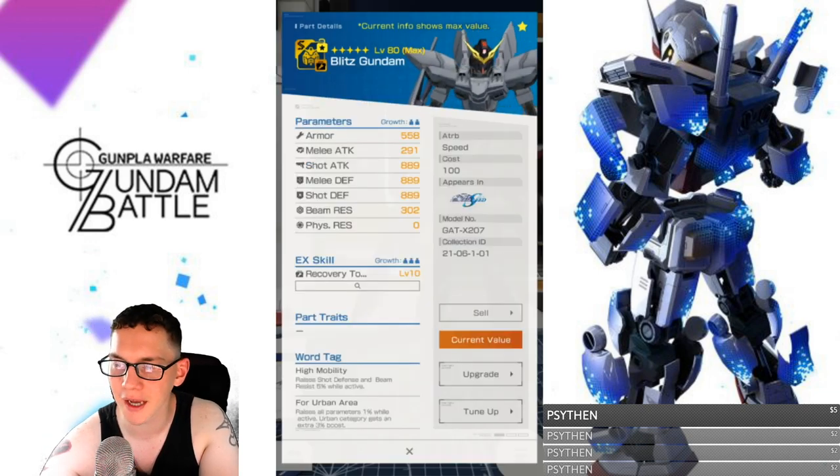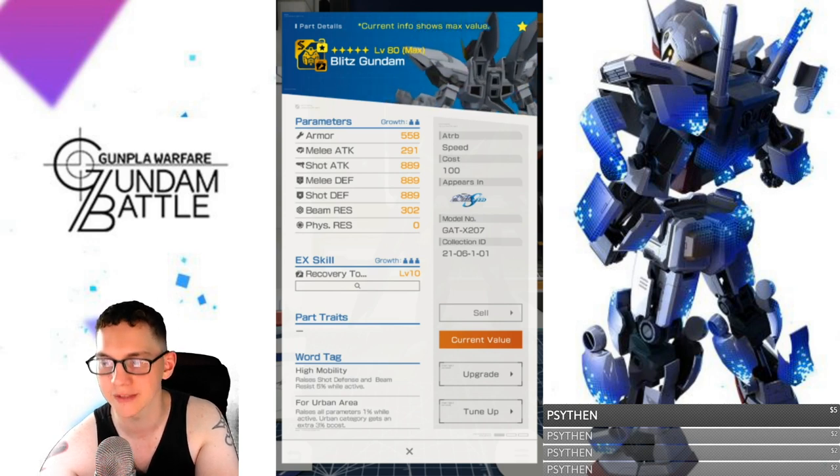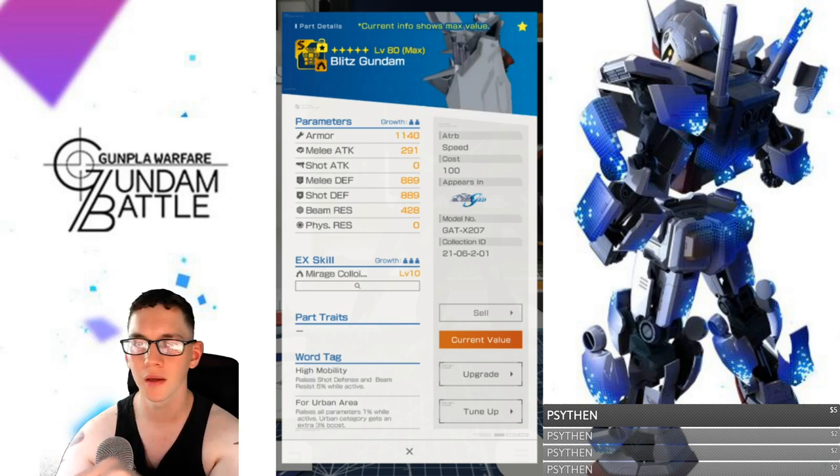The word tags are going to be high mobility, which raises shot defense and beam resistance by 5%, and then urban area — parameters are a 1% increase, and 3% when you're in the urban category terrain.